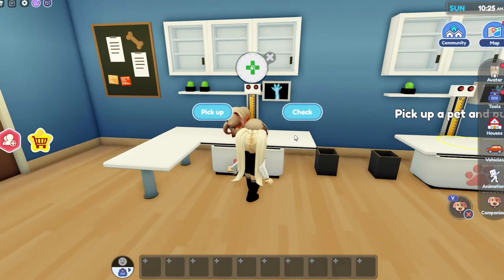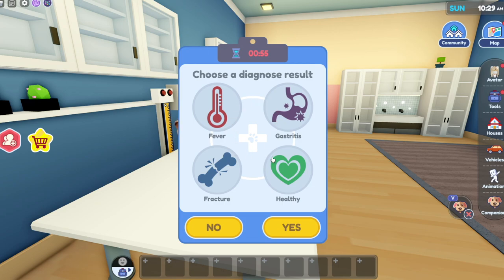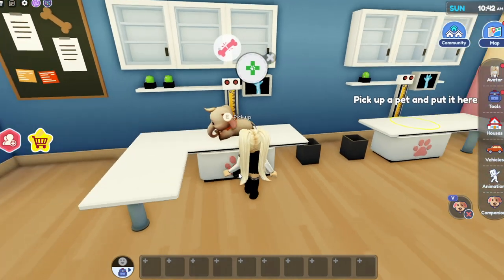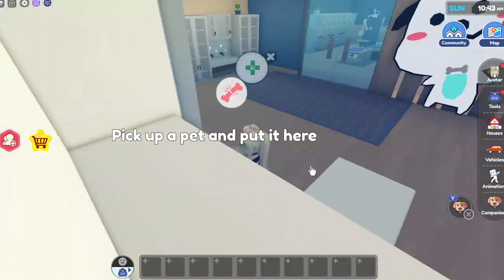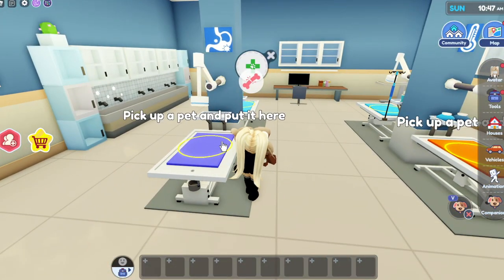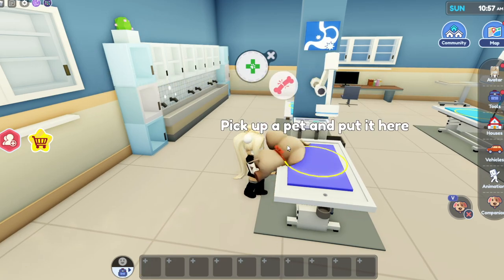We can click on the table, give it a checkup, and see what's wrong with it. If you're role playing, what's really fun is you can figure out what you want to do - you can say it's healthy, it has a tummy ache, it has a fever. I'm gonna say it has a broken bone! Oh, you poor little thing - you have a broken bone. Let's go take care of that.